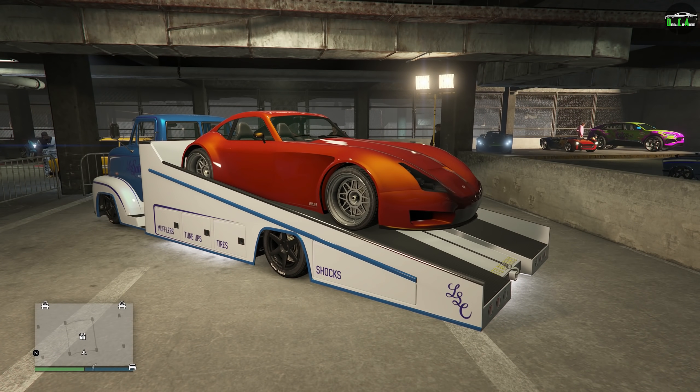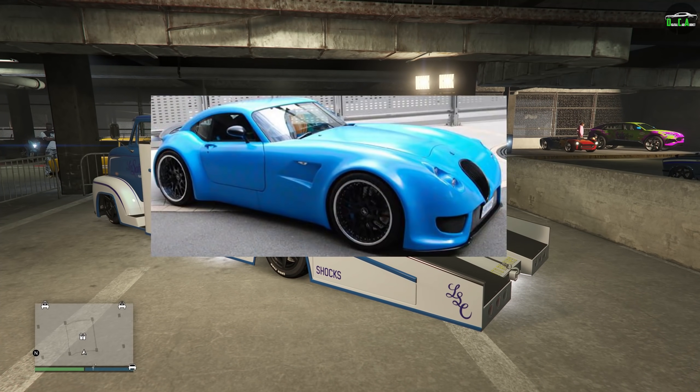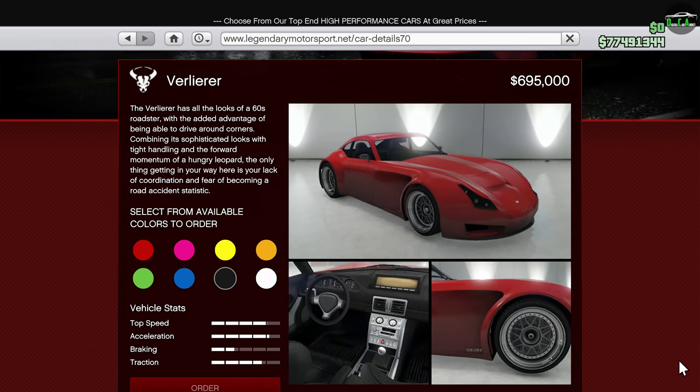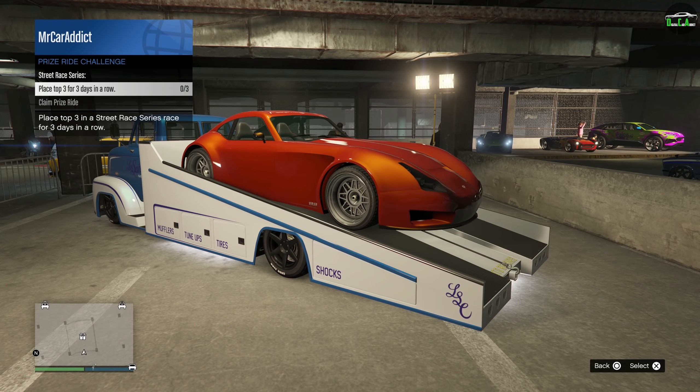The current prize ride for this week is the Verlier. This car is primarily based on the TVR Cigaris, mixed with the Wiseman GT MF5. It has a normal price of just under $700,000. To get this car for free, you have to place top three in a street series race for three days in a row.